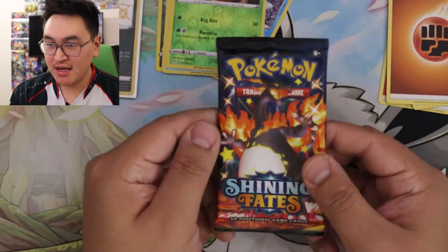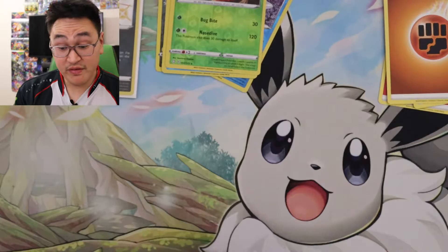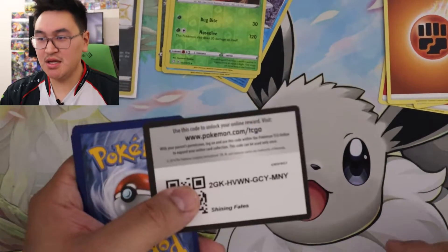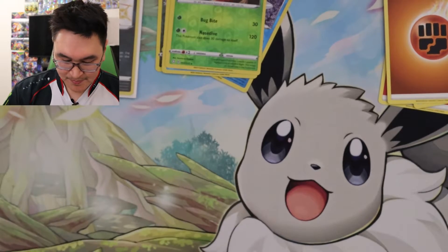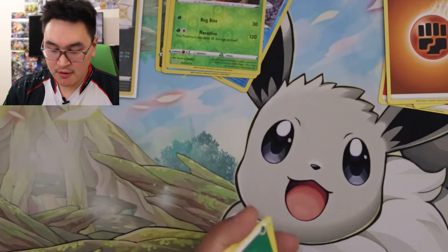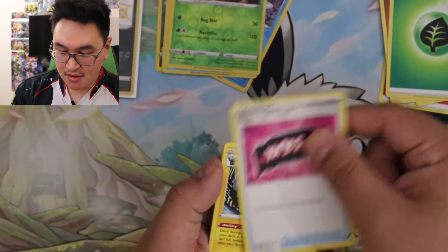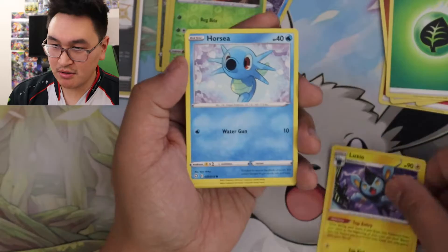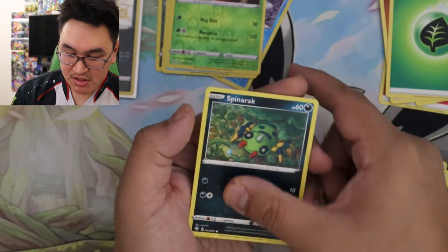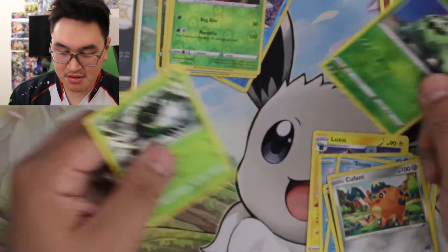Last pack. Is there a big shiny or a V? It's okay, we got two baby shinies — I think I need both of them too. One, two, three, four. So we got Grass: Thwackey, Team Yell Towel, Luxio, Horsea, Rowlet, Snom, Spinarak, Cufant, Reverse Cacnea, and Zarude.